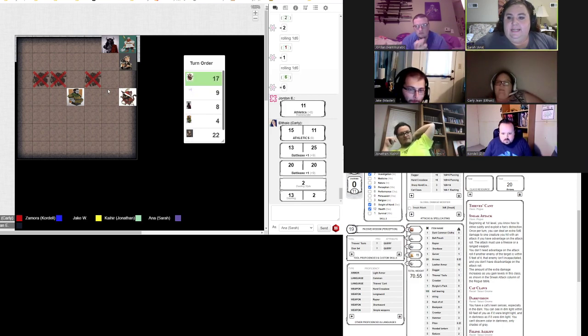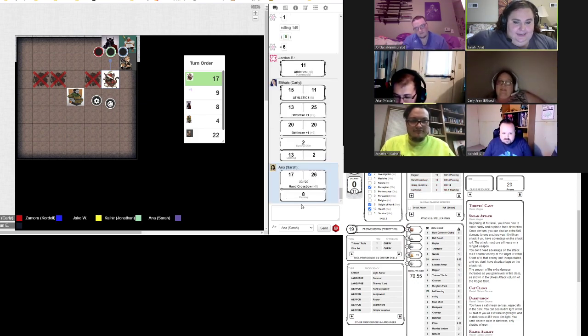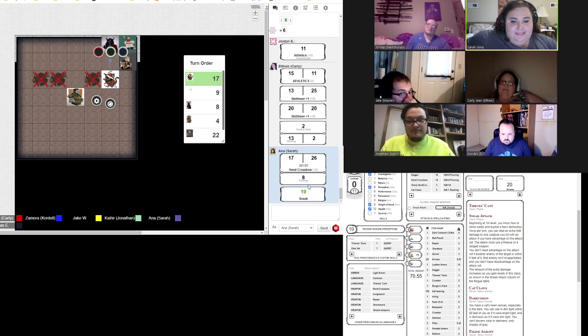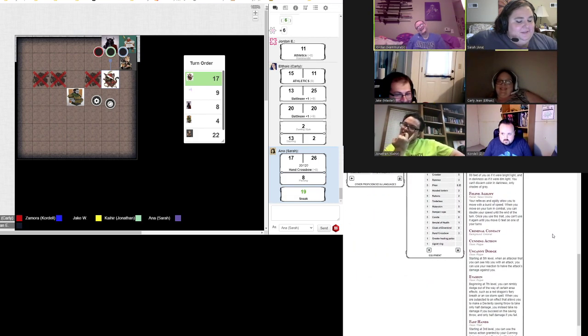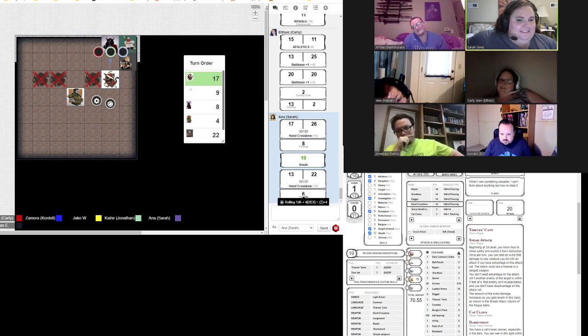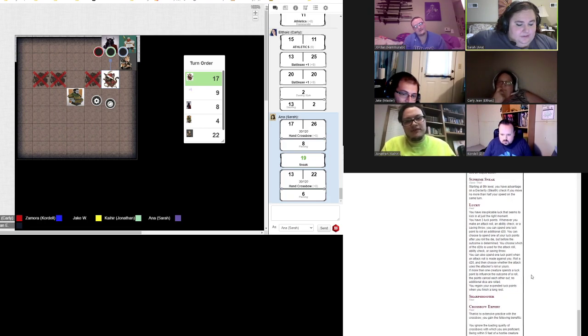Anna's turn. I'm so sorry, but I'm going to have to shoot Carly again. I love this PVP. 17 — yes, 17 hits. That's 8 damage plus my sneaky sneak attack of 19. And then I get a second attack because I'm a crossbow expert. 13 to hit. That's what I thought. At least I got one. You took 27 damage there.